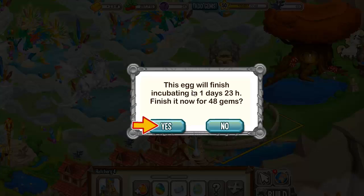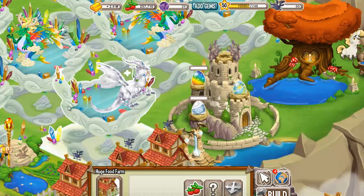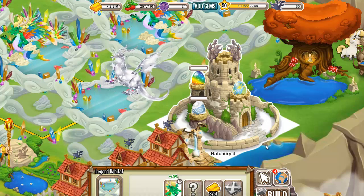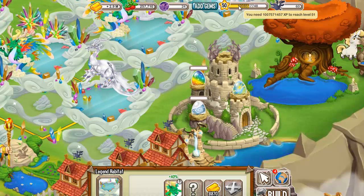The Legendary Dragon will finish incubating in two days, but it is well worth it because a Legendary Dragon will produce a lot of gold per minute. Also the Legend Habitat can sustain 750,000 gold, so that's awesome — you can make a lot of gold, then buy a lot of food and get a lot of experience like I did.